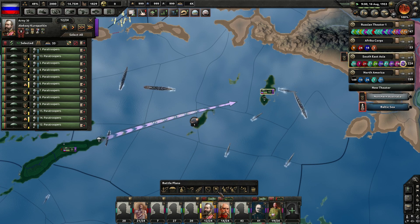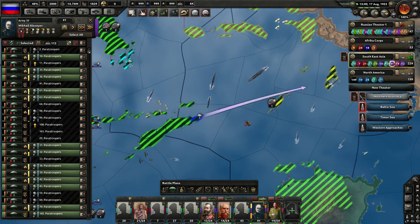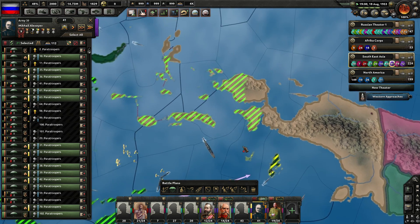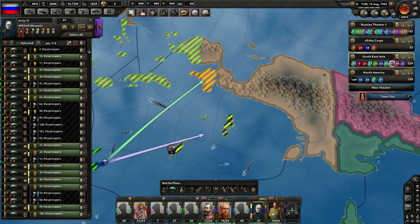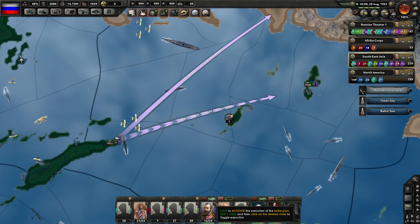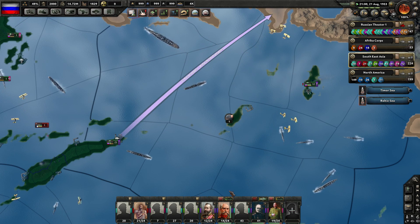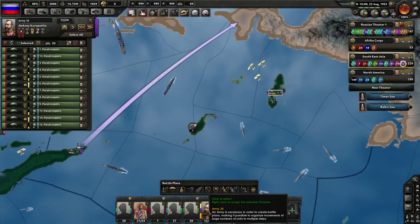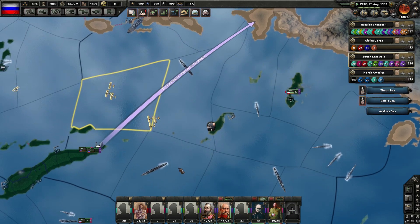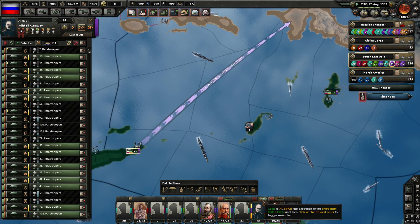Let's take the purple group — 21 divisions — and have you paradrop from here over this way. I want you to take out this little island chain up here. Let me drop you right here. I'll delete the old order from where we just came from. He's got to gain some organization before he can go. The order button disappeared because it's from a different army group — that makes sense. Let's tell him to go ahead like this.